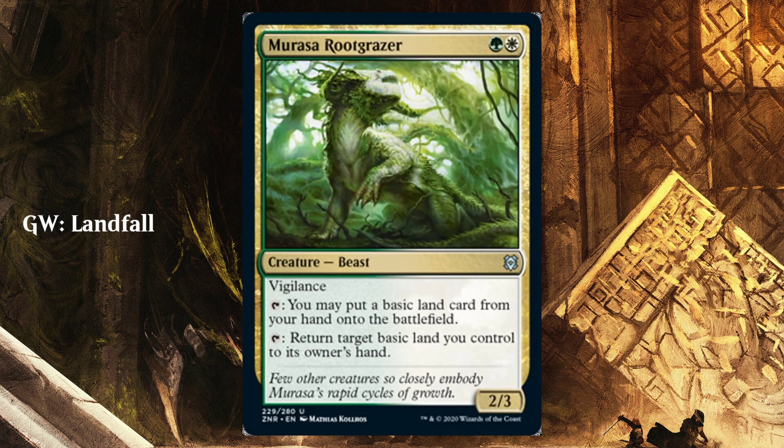Next we have Marasa Root Grazer, representing Selesnya or green-white. This one seems to be more generic landfall — returning lands from your hand to the battlefield, getting basics, putting lands down. It's less about boosting creatures by playing lands, and more just that playing lands happens to produce other effects. It's an important differentiator between Selesnya and Gruul. Selesnya will be much more conservative — playing cards that create tokens on land ETB, not specifically boosting. If you combine the two together, you may get something pretty interesting, but we'll talk about that a little bit later.